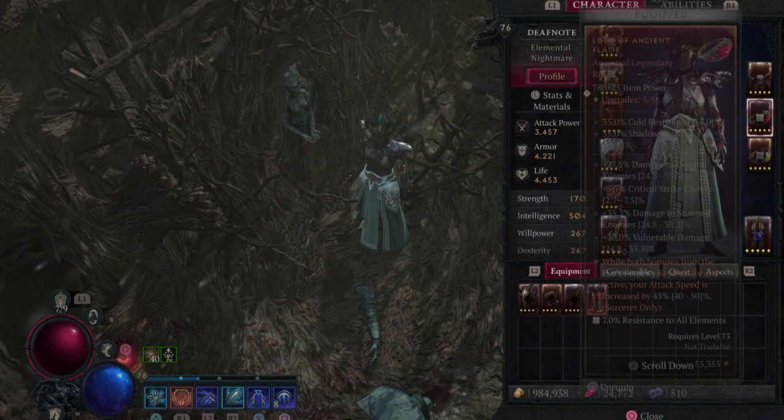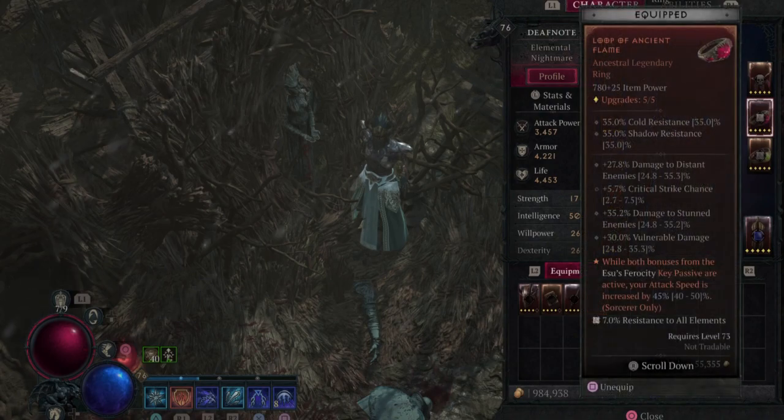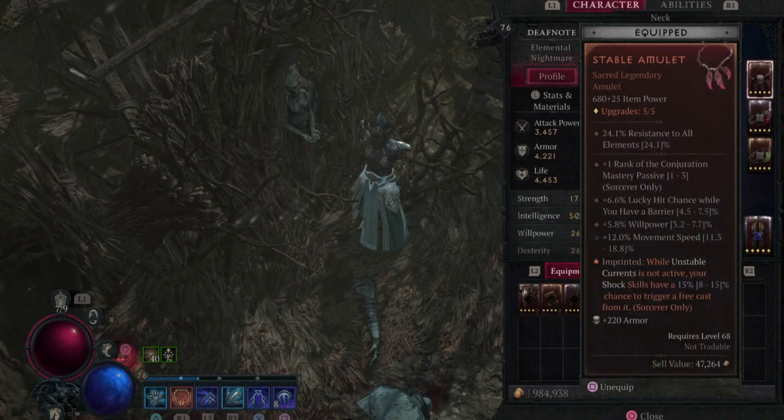For your other ring, this is what makes the build. The aspect you want is: while both bonuses from Esu's Ferocity key passive are active, your attack speed is increased by 40 to 50%. This is what allows us to proc our barriers without needing to use our frost shield. I will go over how all of these different aspects play into the build once we have finished going through the different equipment needed.